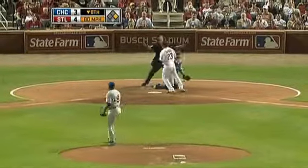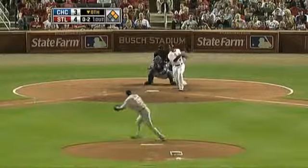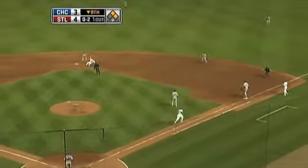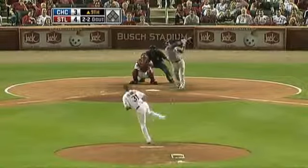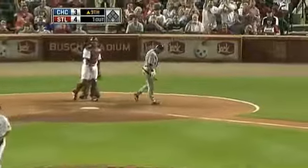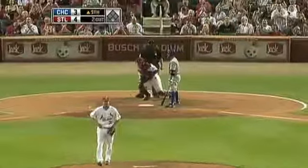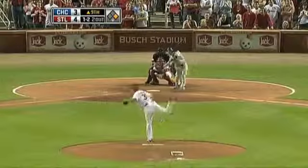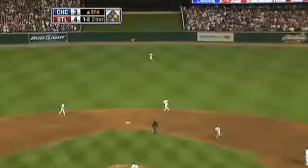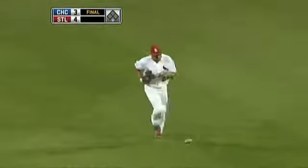Now drop down a bunt. Barton is hit by the pitch. Hit to the right side, Miles will go to second, out at first — double play. Got him that time. Got him. Strikeout of Reed Johnson. And Bradley — line drive center field. Cardinals win, they take game one 4-3 in the final.